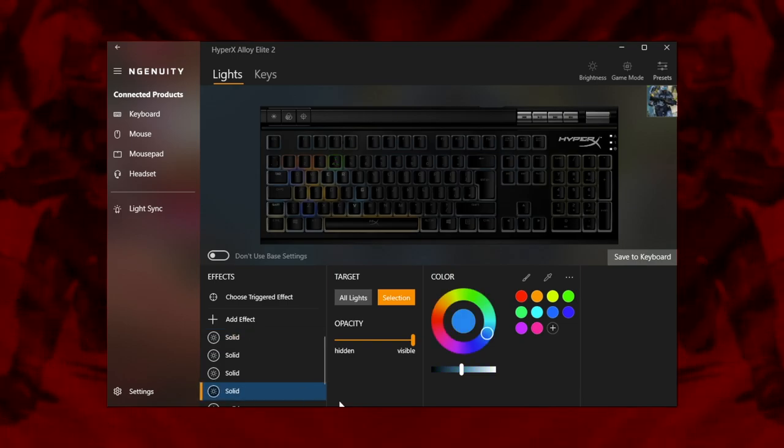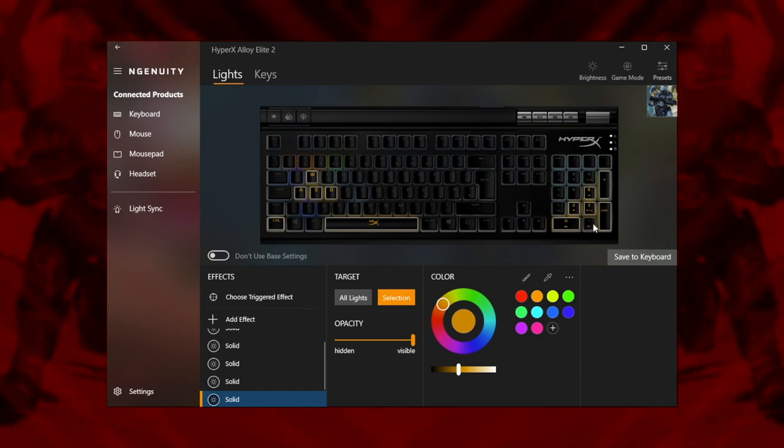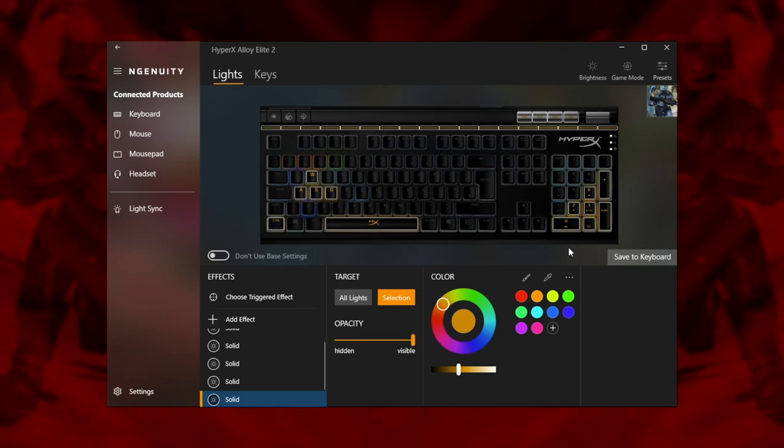To complete the design, we brought over the split emblem colours to the numpad from our first preset. You can also bring out the RGB bar and top buttons in yellow if you have them. Now you're ready to game.